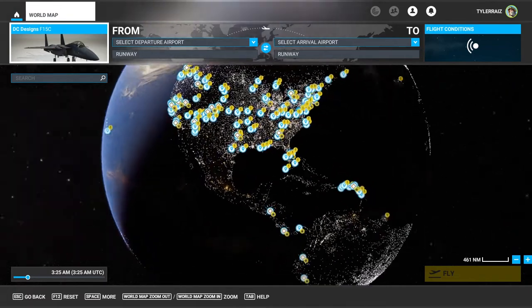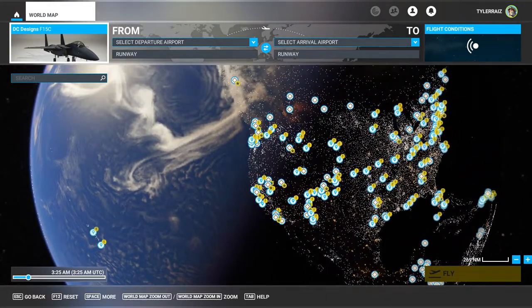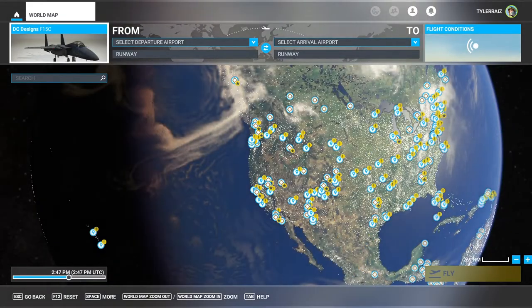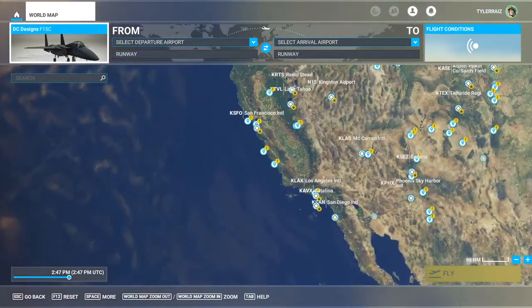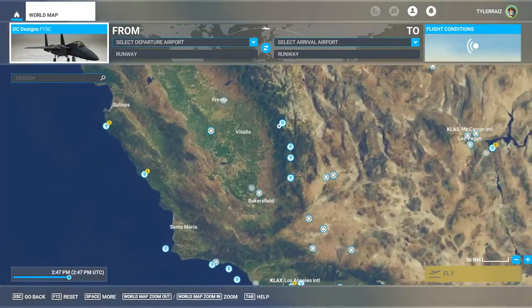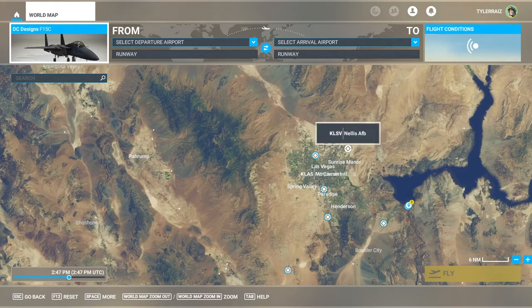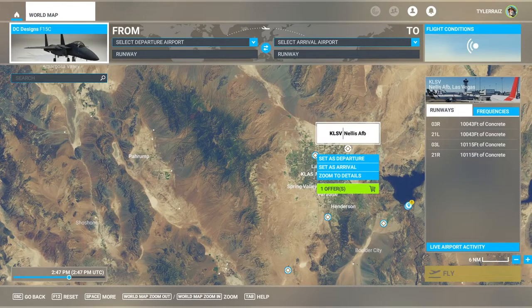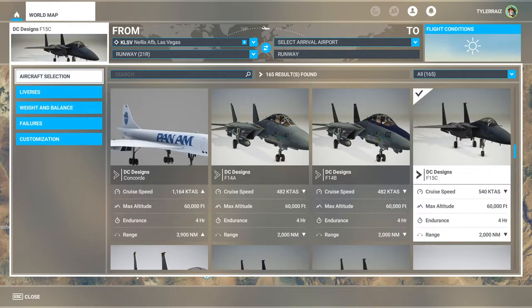I mainly got it from elsewhere because it was released elsewhere first and I was impatient. So, for the F-15, we will fly out of Nellis, and we'll fly around Las Vegas a bit. With the F-14, we'll fly around Miramar. I'll just go with the F-15C.